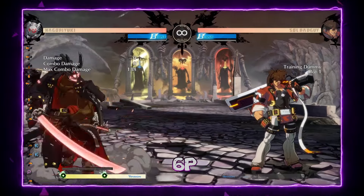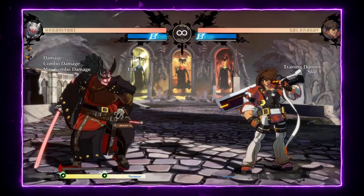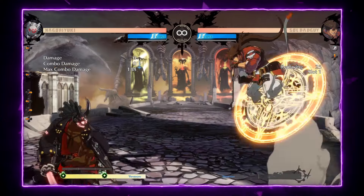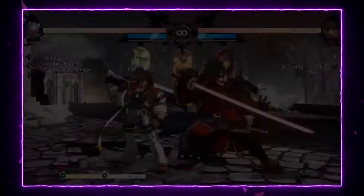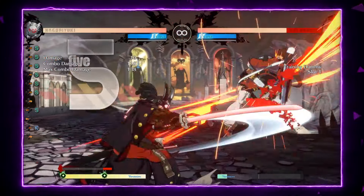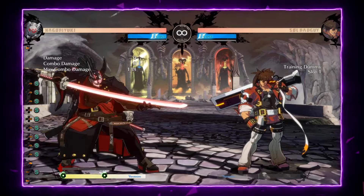What about 6P? It's one of the best anti-airs in the game. It has high upper body invincibility and it's a special counter level, meaning you can convert any 6P into really high damage.